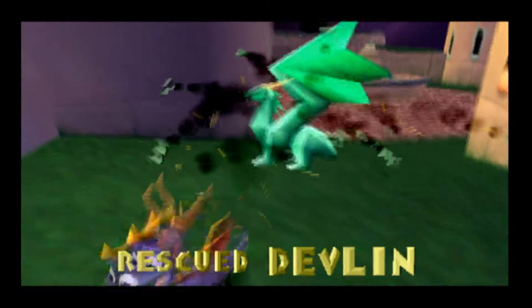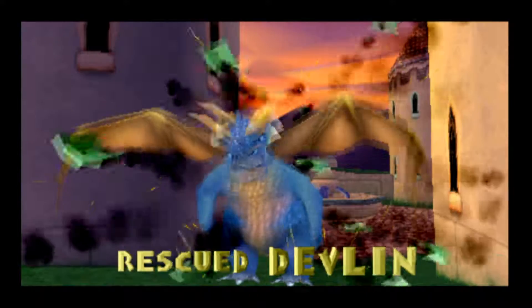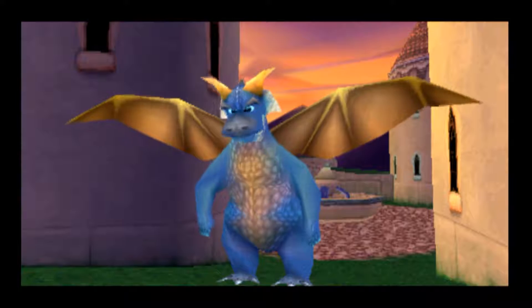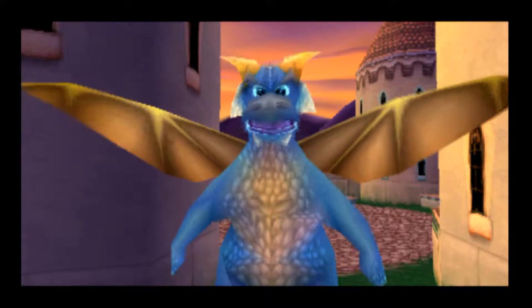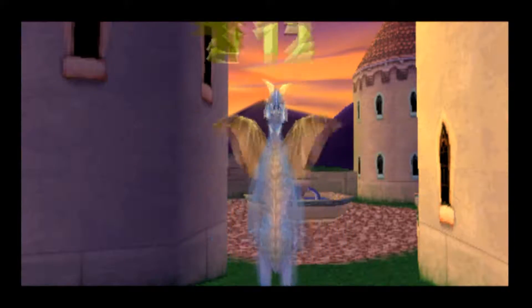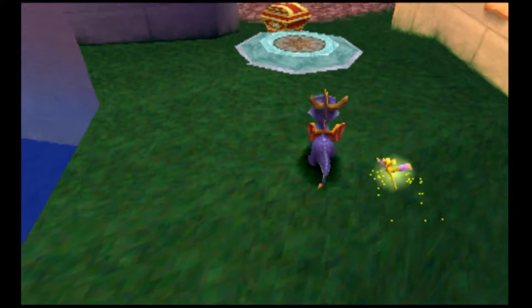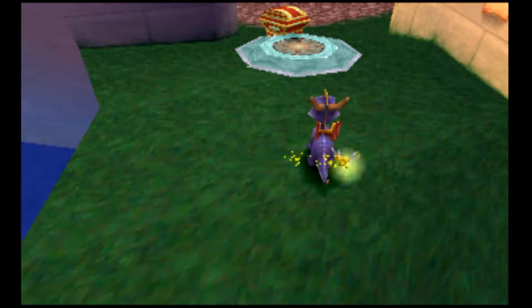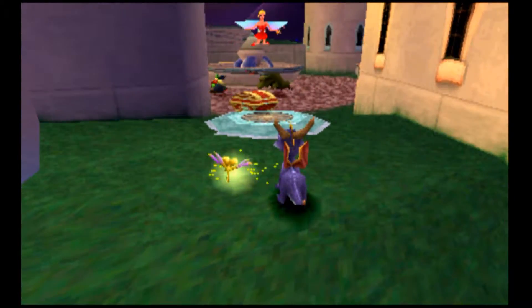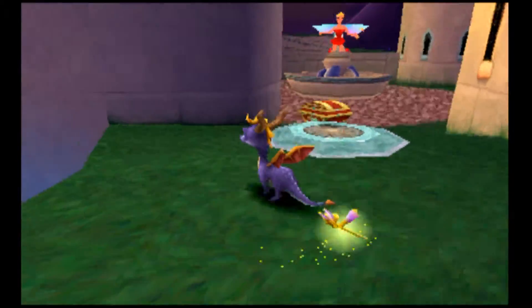Once again, a very important dragon. He says: 'I had the worst itch on the tip of my wing. Did you know you get your longest glides by pressing X at the very top of your jump?' He's really chubby for a dragon. This is one of those five or six dragons who tell you that you can glide.